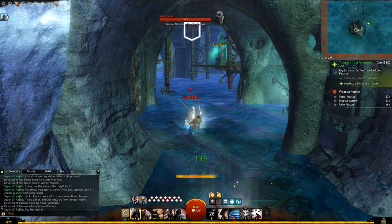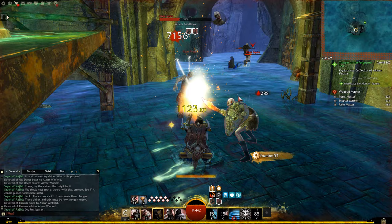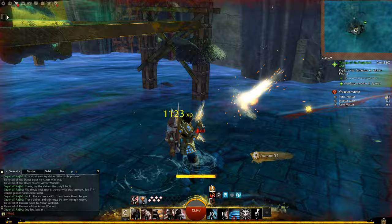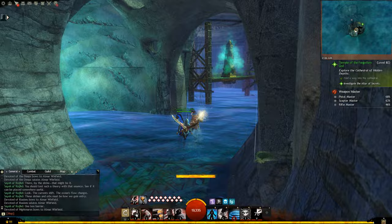Now once we're in this room — yay, now we're back on land. Land is fun. Underwater is nothing, though I guess it depends on your class. On my necromancer, underwater is actually quite a bit of fun — I really like the trident weapon that they use. So you can see the next temple orb is in here and we summon the illusory figure over here.